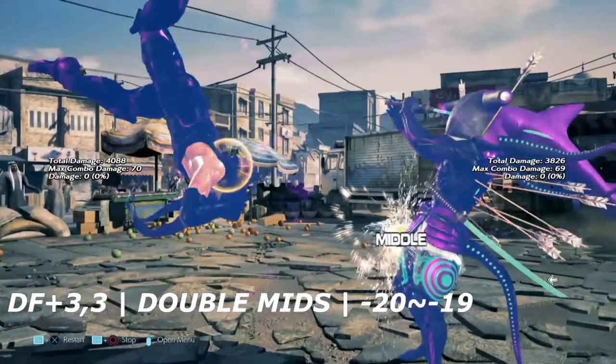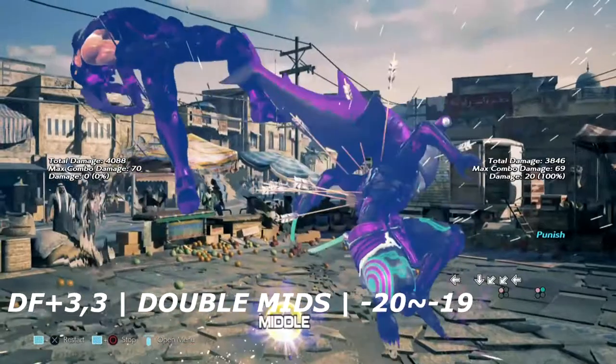Down 4,3 is a double mid, but with the pushback it's still negative 20. Crouch dash 1 is the only one that works.